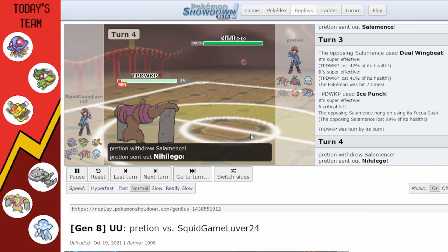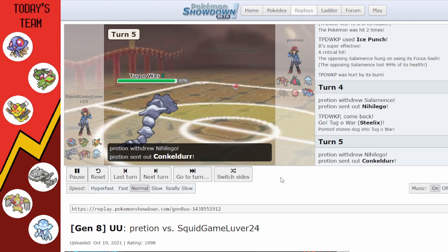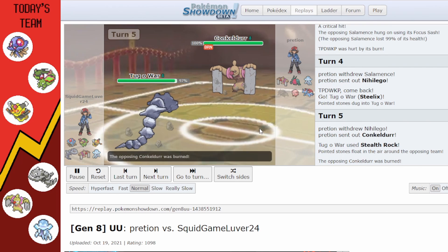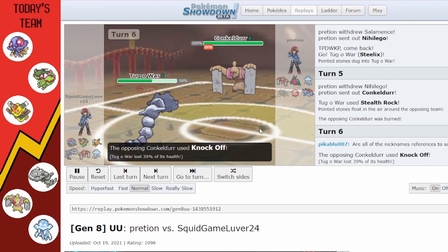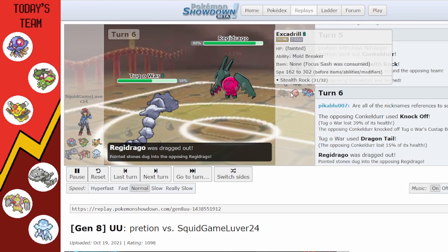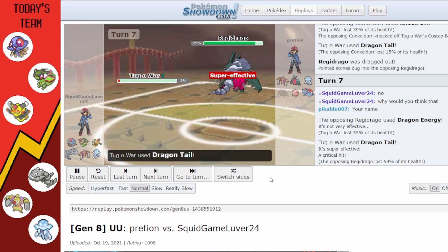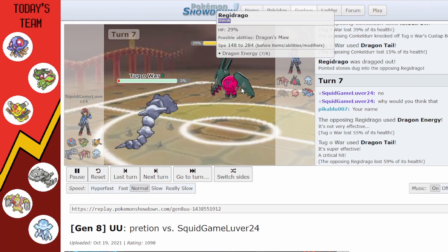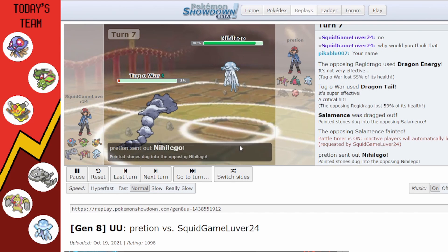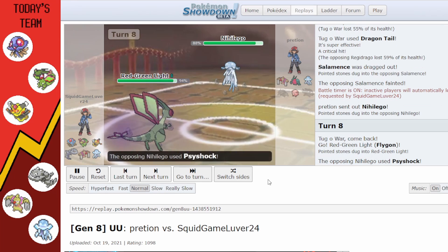I switch out to Steelix to preserve my Pokemon. They go to their own Conkeldurr; I take this time to get my Rocks up. They go for Knock Off and I use Dragon Tail to bring in Salamence and get chip damage. I Dragon Tail Regidrago out — it's gone. Salamence is dead too. Steelix is now in Custap Berry range, and I wish I had Earthquake but had to switch to Flygon.